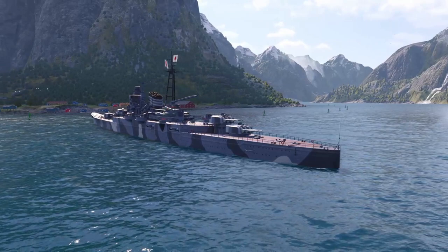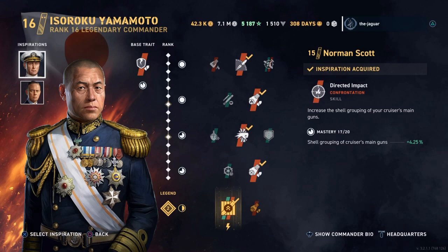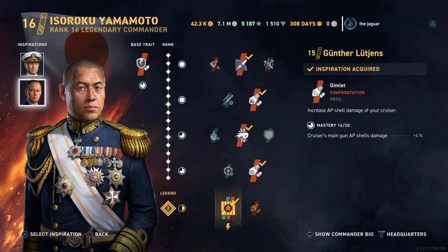First, let's look at the commander — it is Yamamoto. His base trait is Right Through, which increases the armor piercing capabilities of your cruiser's shells. As for inspirations, I have Norman Scott's Directed Impact, which increases the shell grouping of your cruiser's main guns. The second inspiration is Gunther Luchin's Gimlet, which increases the AP shell damage of your cruiser.